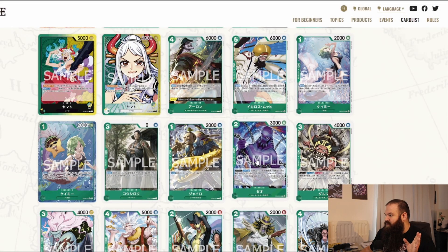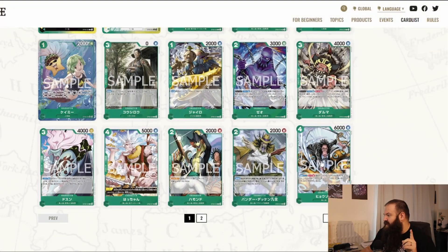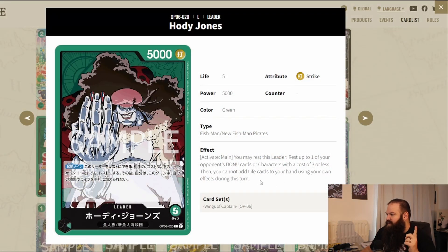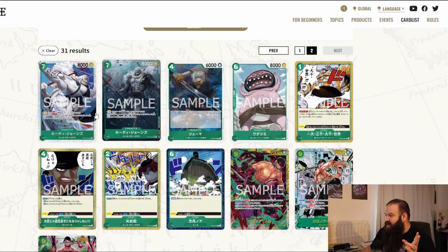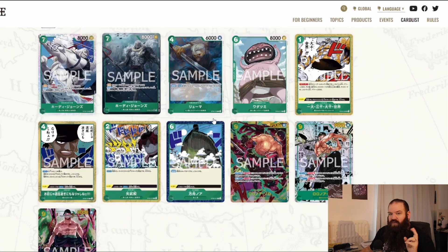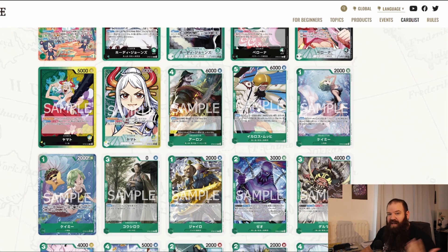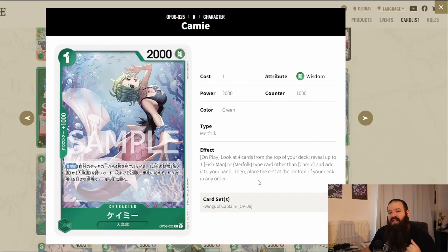Now for a group of new Fishman Pirates: we have Icaros, Zeo, Daruma, and Dosun. They all have their base effects plus you get to add one card from the top of your life to your hand. The key is to play these with Hody Jones — because with Hody, you cannot add life cards to your hand using your own effect, so you completely negate that part of the effect. This is also on the Hody SR. All these new Fishman Pirates work best with Hody Jones so you don't take life damage each turn.